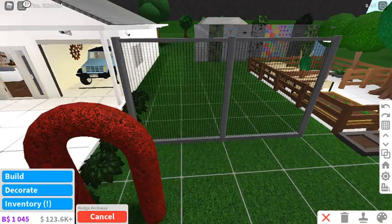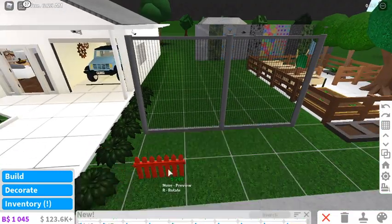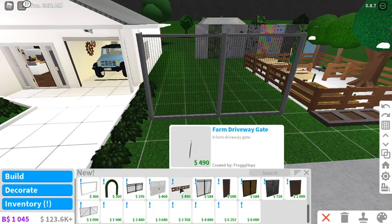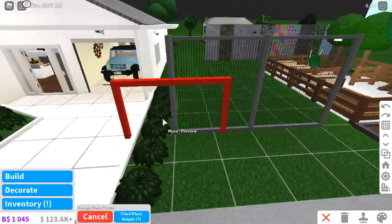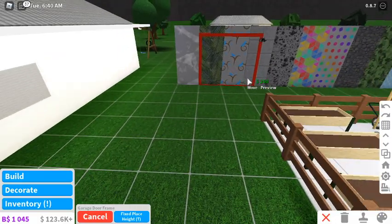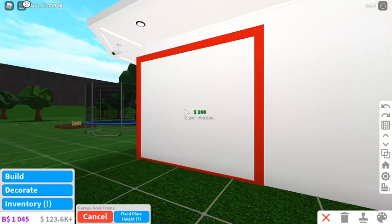There's a florid fence gate, a hedge archway, and a tall simple metal gate. Then a picket fence gate, a double metal fence gate - so much! A garage door frame - I don't know where to put it though. Oh, in the bathroom - there you go! And it looks like this.